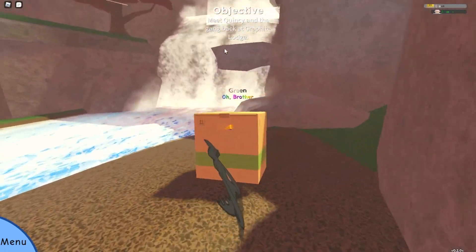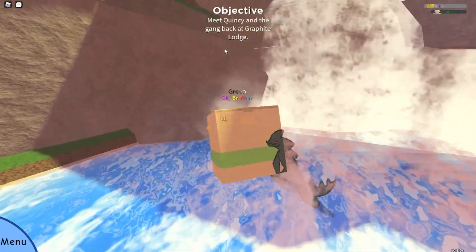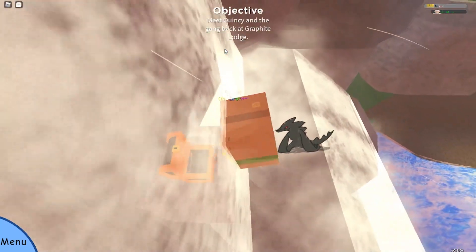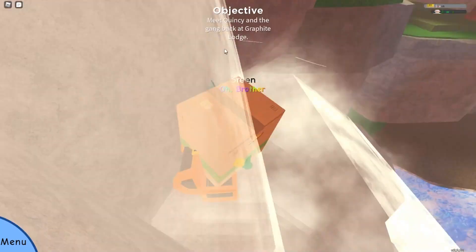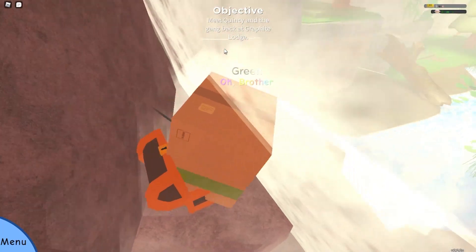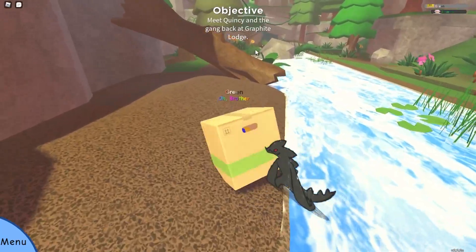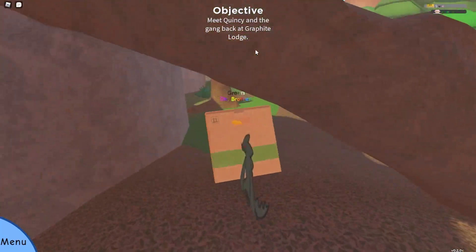The key is actually going to be inside this waterfall here, so you just parkour up here, walk up here, jump on this and open the chest right here. I've already done this in the stream, so after you get the key go all the way back to the guy.